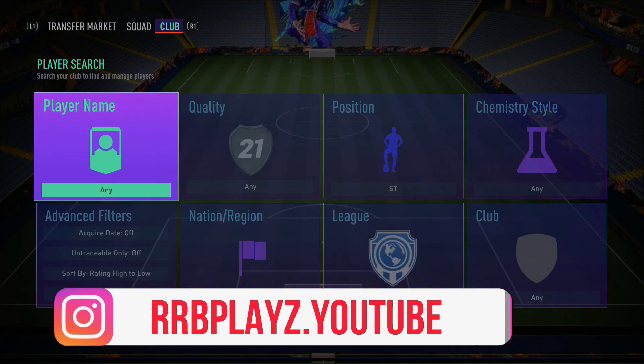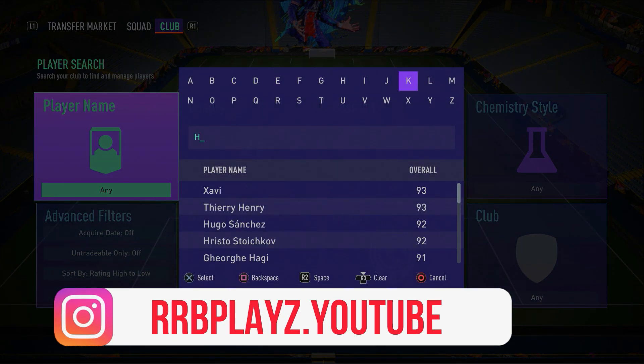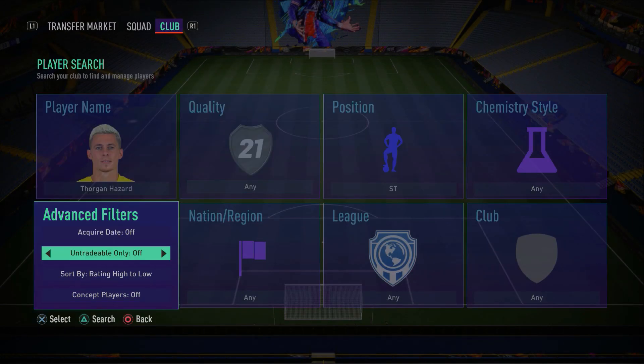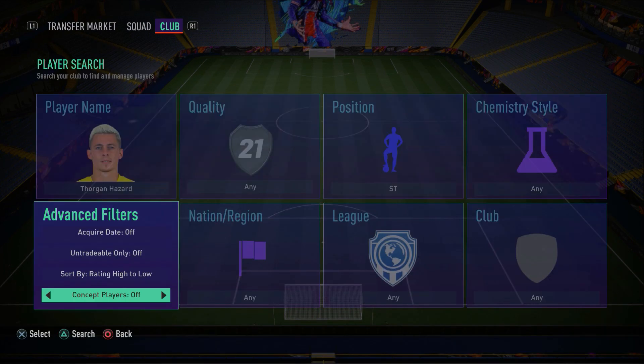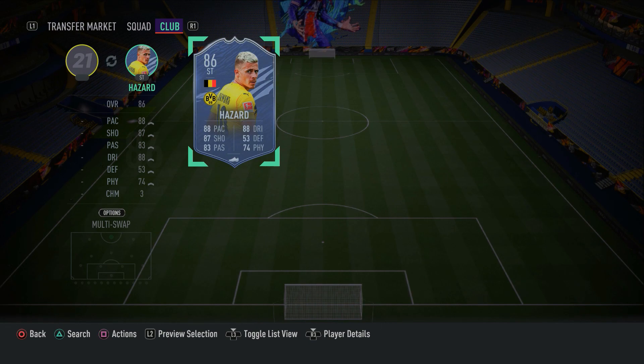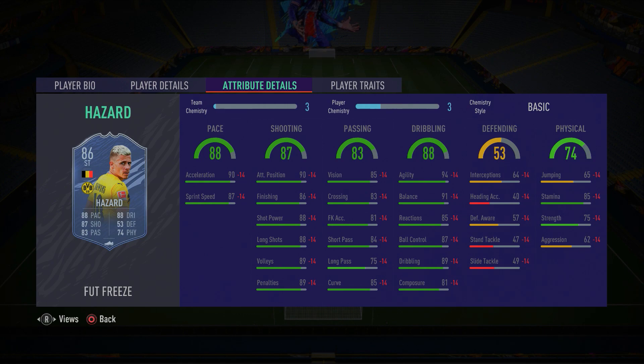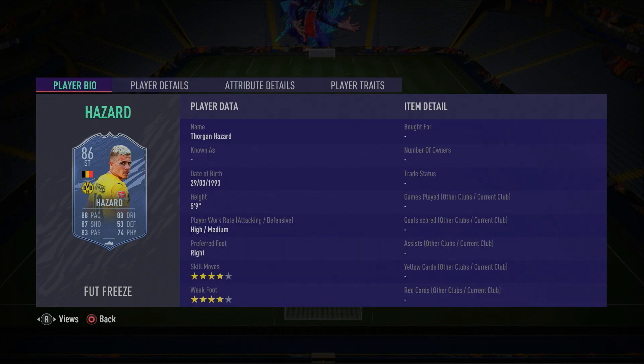In the striker position, a lot of these players you don't really come up against in FUT Champions - people don't tend to use them, but they are still very overpowered cards. In the striker spot, we do have Footfreeze Fulgini Hazard. He is an incredible player. This Footfreeze card fits the meta of the game - great agility, great balance, good dribbling and ball control, finishing, shot power, long shots and attacking positioning are amazing. He's got a high amount of pace and 4-star skill moves with 4-star weak foot.